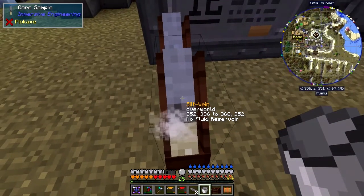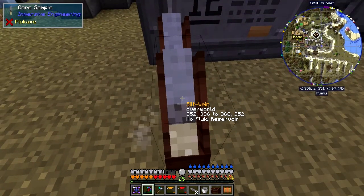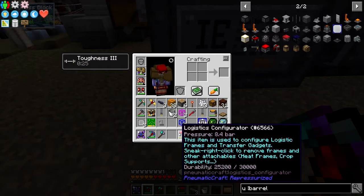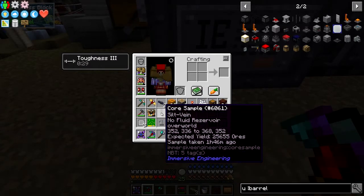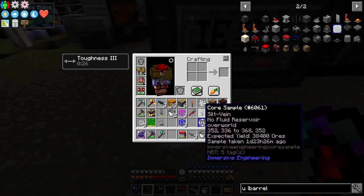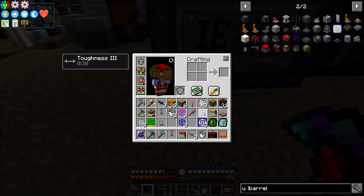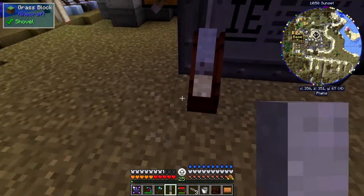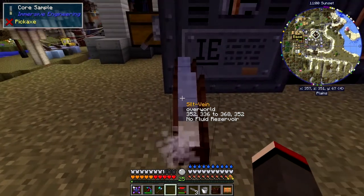The new silt tracker doesn't tell you how much silt is left, so you have to break these to check. The new one was started 1 hour 46 minutes ago and we've got 25,655 ores remaining. The original had 38,400 ores. So it's definitely working as expected.